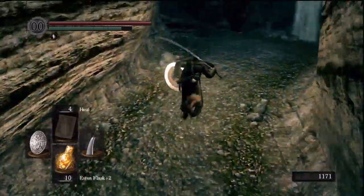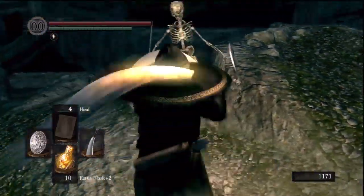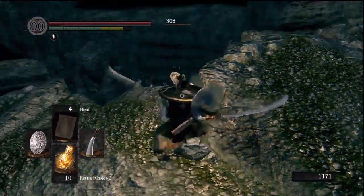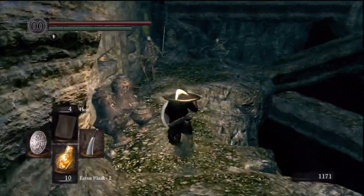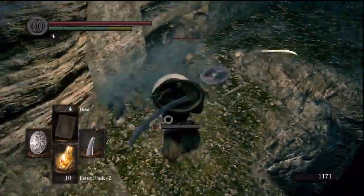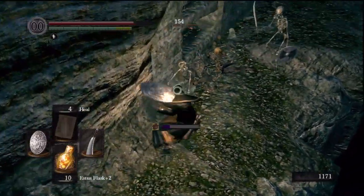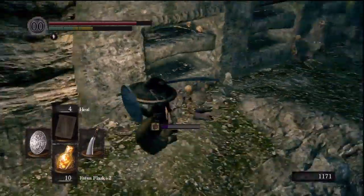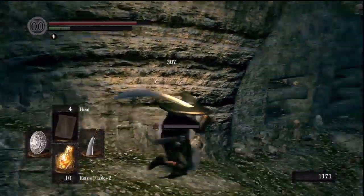Then you'll want to run out here, and there'll be a whole lot more Skeletons. If you can stand right here and snipe, there'll be a Mage right across the cavern. If you stand right there and just snipe the Mage down, it'll save you a lot of time. If not, just run right over. This place is a pain in the ass — I seriously don't like coming back down here. But I did it for a couple of requests, so I did it for you guys!